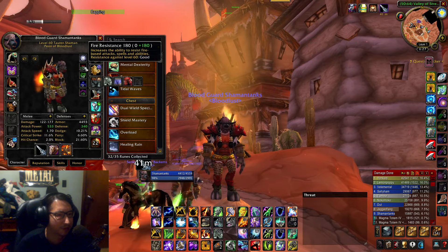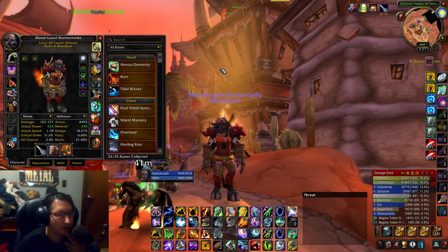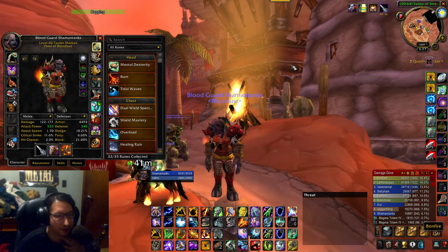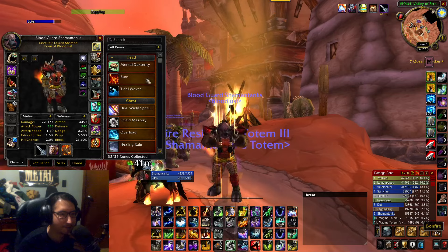The recommended fire resistance is 300, but 305 is the max — if you get more than that it's kind of a waste. I'm not at 305 right now, but then we pop the fire resist totem and that gets us to 240.